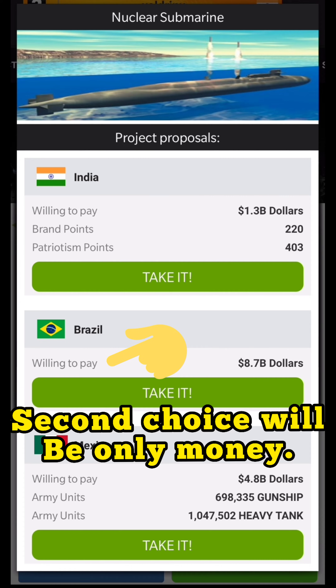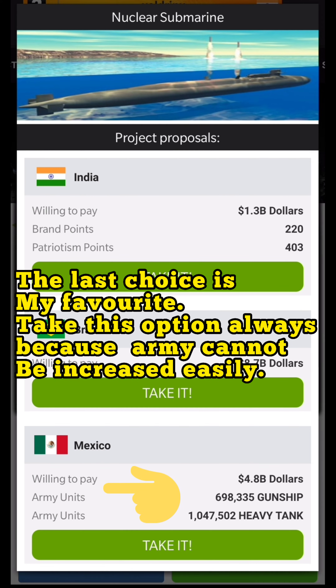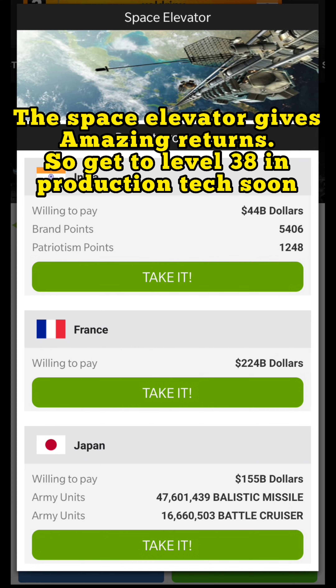The last choice is my favorite — always take this option, because army cannot be increased easily. You will have to bid on contracts which are very expensive and also cost gold coins. So always choose the third option.